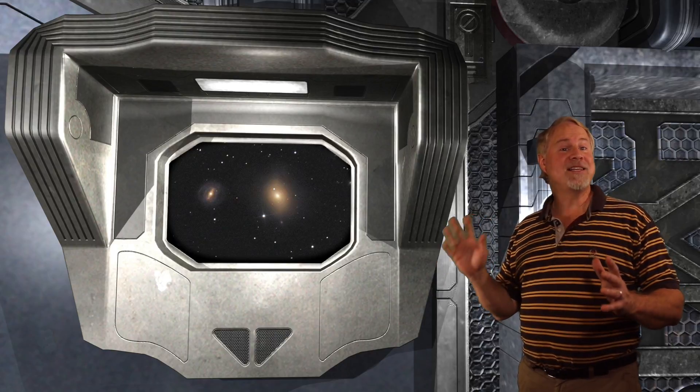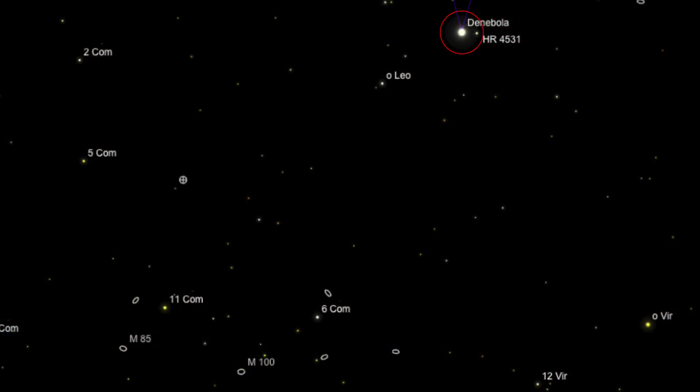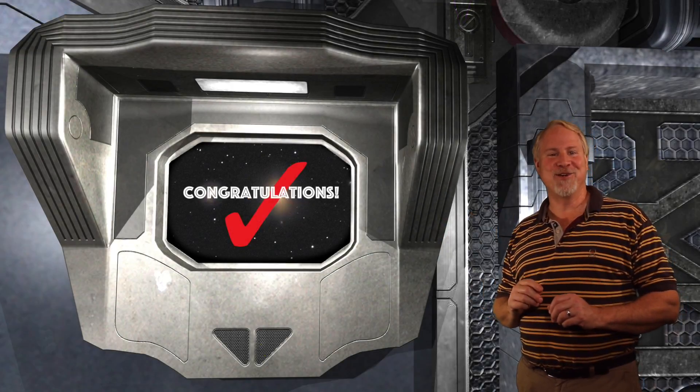We'll start at bright 2nd magnitude Denebola, at the tip of the tail of the constellation of Leo the Lion. Move about 2.5 degrees down and to the left to 5th magnitude Omicron Leonis. Then exactly 5 degrees down and slightly to the left lies 5th magnitude 6 Coma Berenices. Now move about 3 degrees to the left to 4th magnitude 11 Coma Berenices. Then move 1 degree to the lower left, and you should see the glow of Messier 85 coming into your wide field eyepiece.